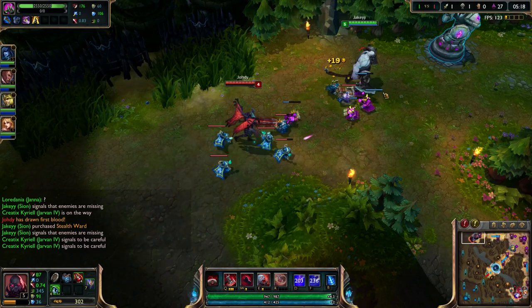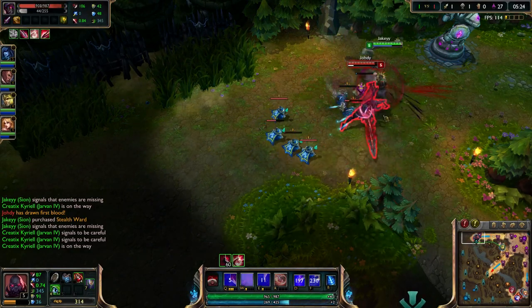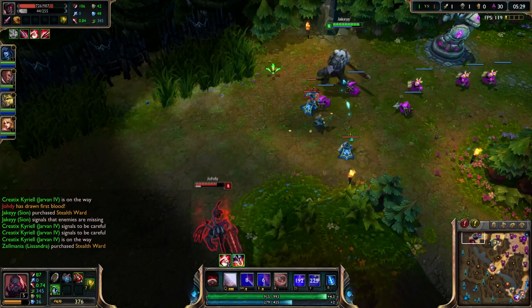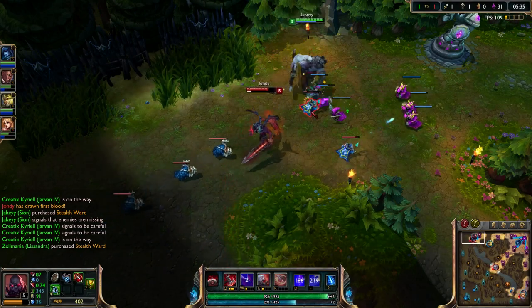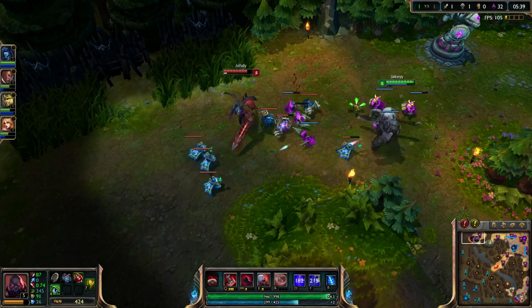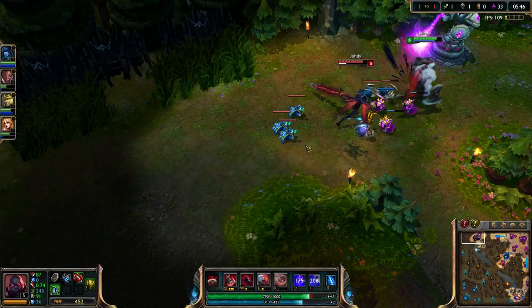He is now back into lane. Aatrox still has his ultimate. Jarvan is now coming top. Apparently Aatrox has a Vampiric Scepter now, which will give him even more sustain — absolutely ridiculous. But the lane is still pushed in my favour and I can just AFK farm. I am ahead of Aatrox in the farming department by quite a lot.